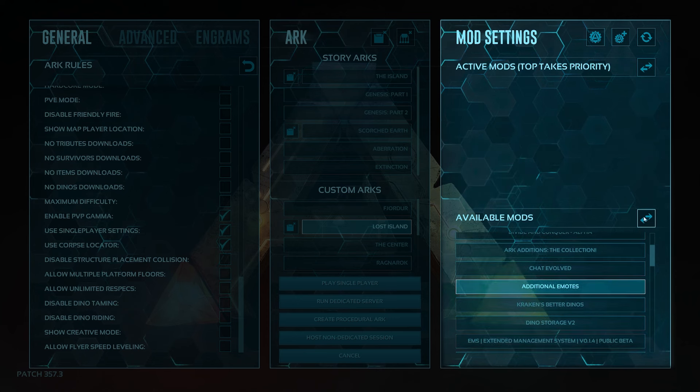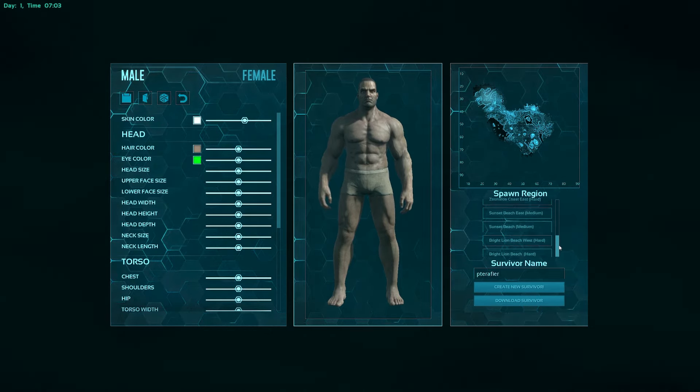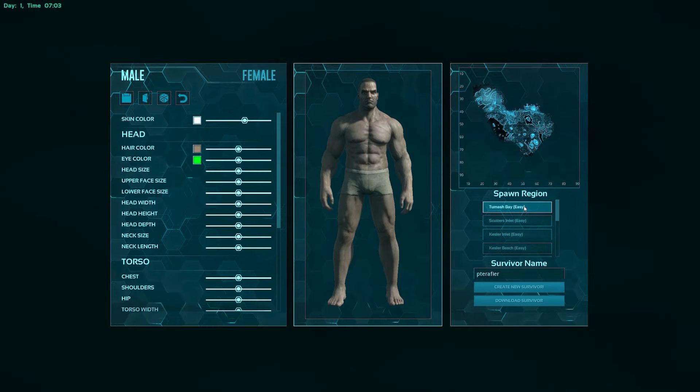With the main menu out of the way, let's load into a map and learn about resources and crafting. I'll be loading into Lost Island, but everything will still apply to any map you choose. Now that we've loaded into the map, it's time to customize your character and pick a spawn point. I recommend starting out on the first option, as it's generally the safest, but if you're feeling adventurous, then feel free to pick something else.